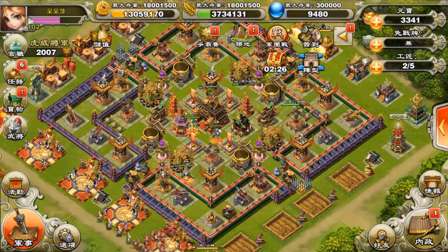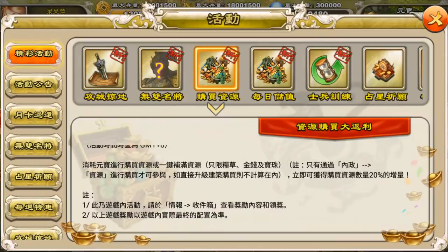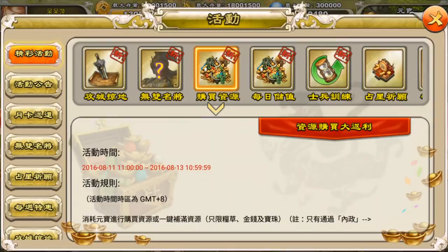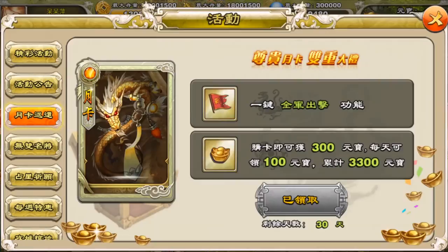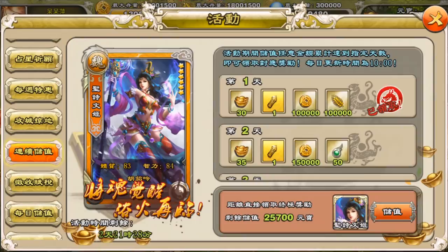Hello, welcome to a new video of Dynasty War. Today you're going to see me purchase a bunch of beads because there is an event where you get 20% extra resources from buying resources with ingots. This is usually a time when I will purchase some beads if I'm not saving up ingots. In this account I'm not saving ingots, but in the other one I am because I'm trying to save up to a 777 amulet 7-star.